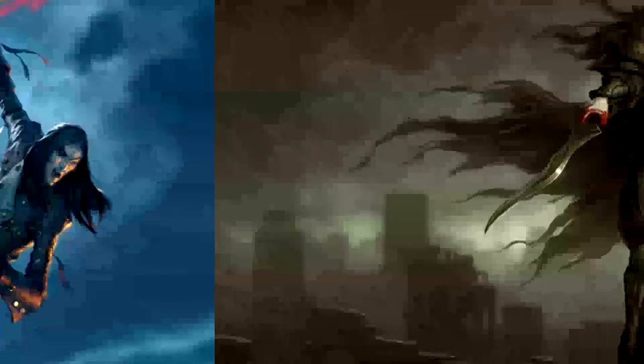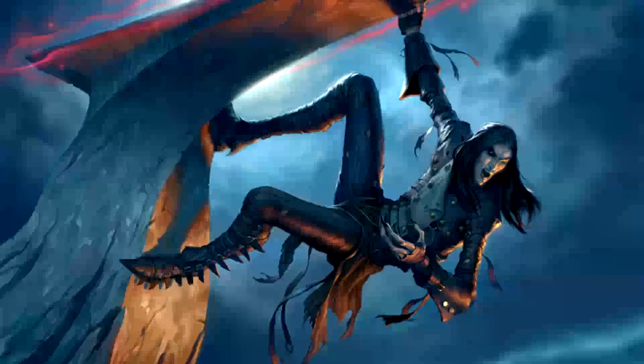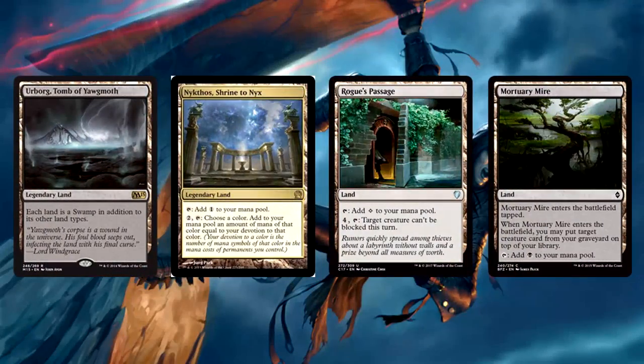The land base for this deck is absolutely playable out of the box, 100% just fine. Command Tower, Opal Palace, and Path of Ancestry are all there. In addition, we get the ever-important Evolving Wilds, Bounce Lands, Gain Lands, and Tap Lands — pretty normal stuff. In a deck like this, there isn't much room for improvement beyond Shock Lands, Fetch Lands, Urborg, Nykthos, potentially Rogue's Passage, and Mortuary Mire. All in all, this land base is pretty well optimized — I wouldn't worry about it out of the box, it's actually pretty good stuff.